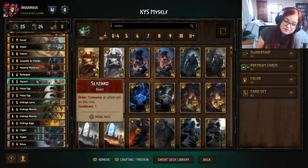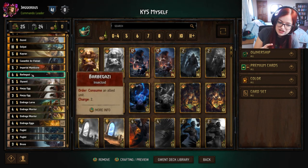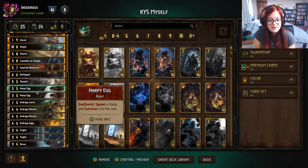Similarly, Slizzard consumes an allied unit on the row — remember to play units on the same row. Barbagazi has two consumes and is slightly harder to remove because it has six base strength.